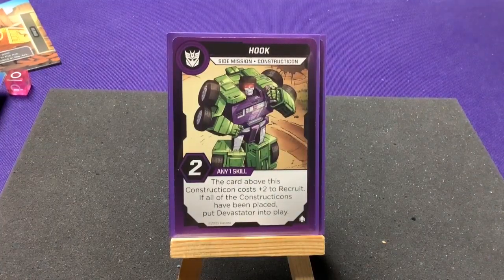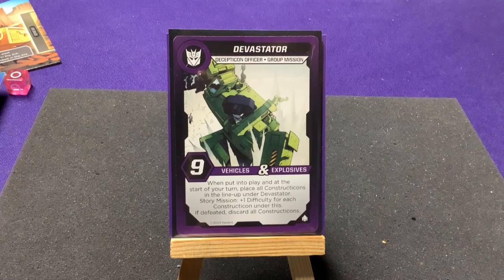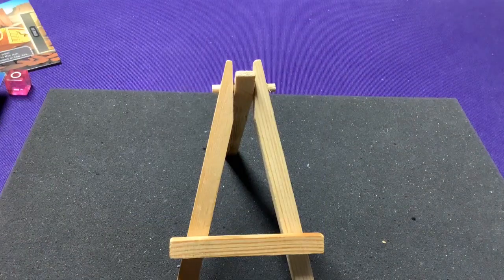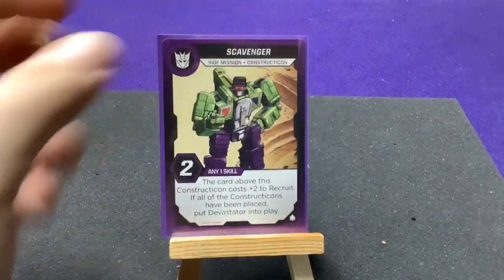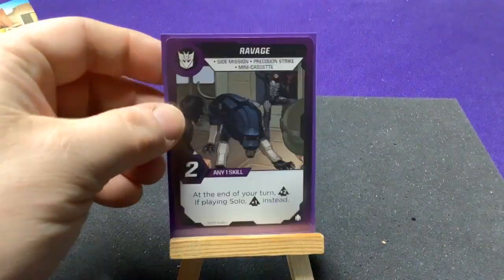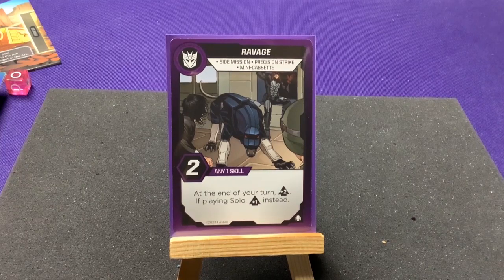Devastator is our Decepticon officer — a group mission with nine vehicles and explosives. When put into play and at the start of your turn, place all Constructicons in the lineup under Devastator. Story mission: plus one difficulty for each Constructicon under him. If defeated, discard all Constructicons. So basically if they all assemble you face this huge combined threat, and once defeated they can recycle and potentially reassemble. We also have Starvenger mixed in with the Constructicons.